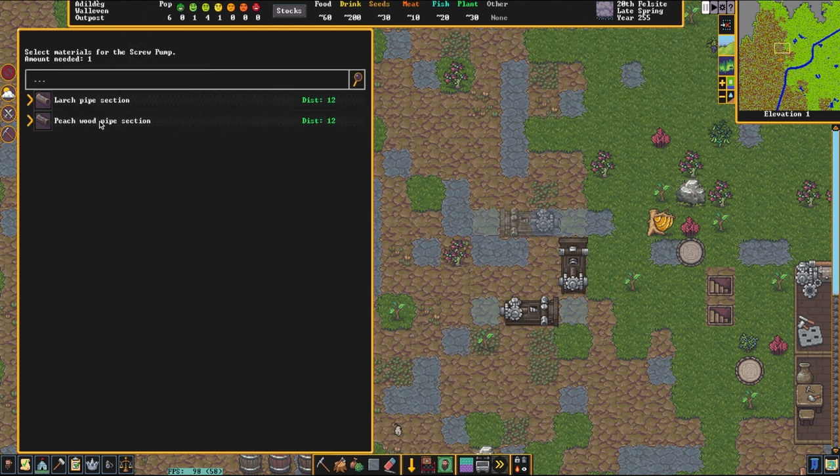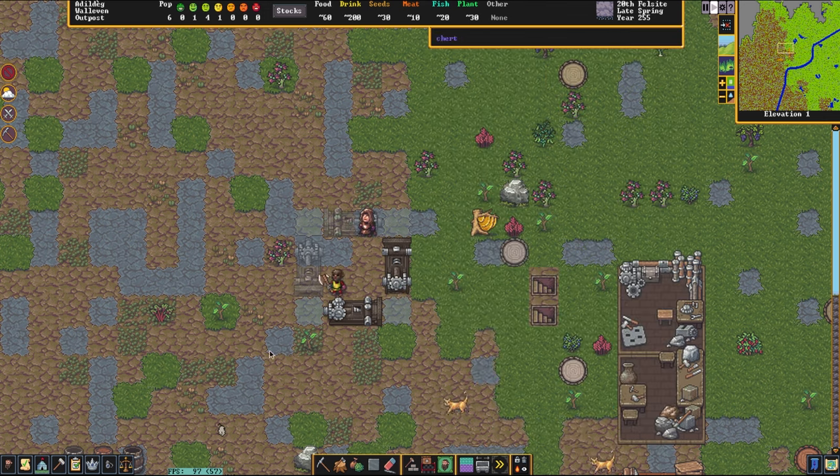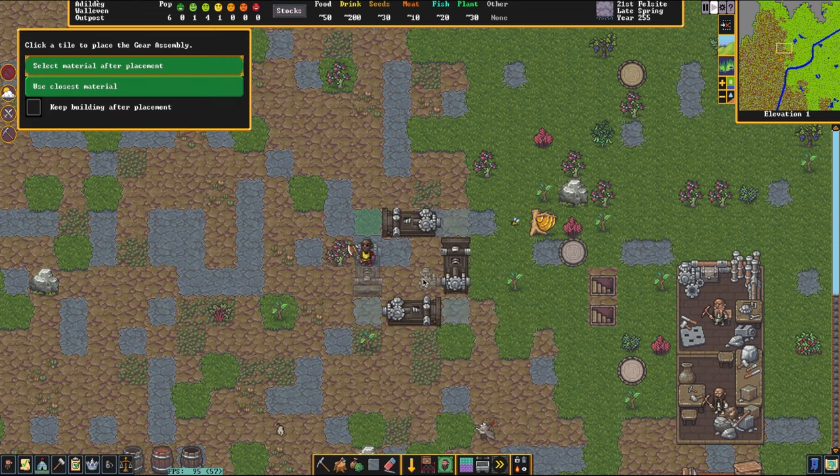Now these require a corkscrew, a pipe section, and a block to build — they're very easy. Once you have those, we're now going to go into the mechanism section of the work screen again and we're going to grab gear assemblies.